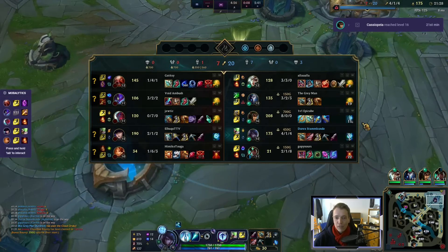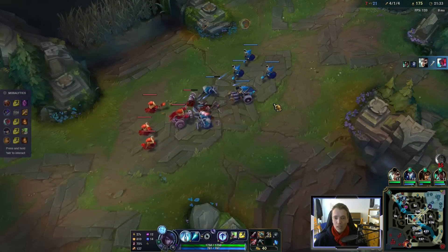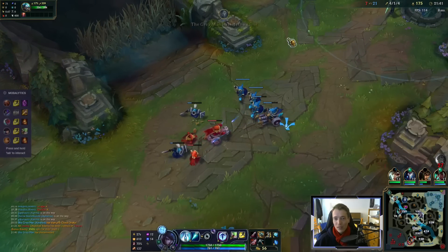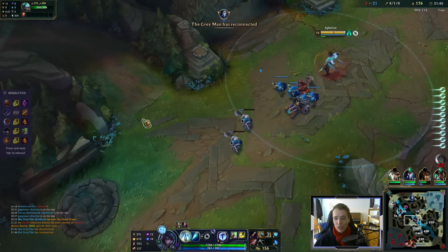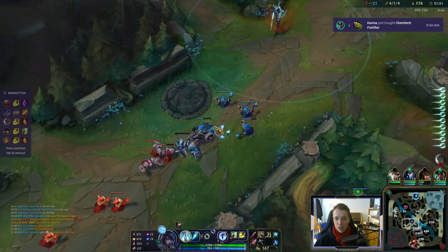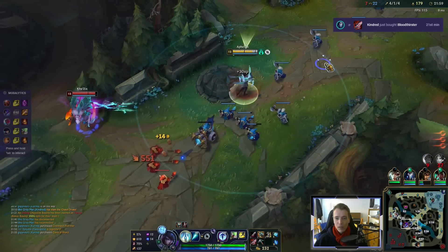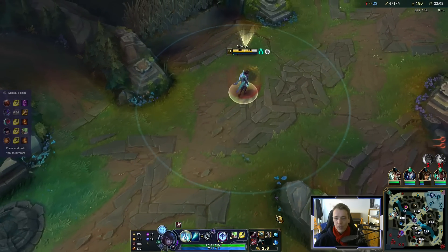Super strong right now and it's only getting better from here. With this rune page and item build, your damage just ramps and ramps — it doesn't stop. This is also why I think Aphelios is quite good even in low elo. You have a strong level 2 to 5 which means you can brawl in lane, but you also scale like a monster. Low elo games tend to go longer than high elo games, and with this you have a guaranteed late game.